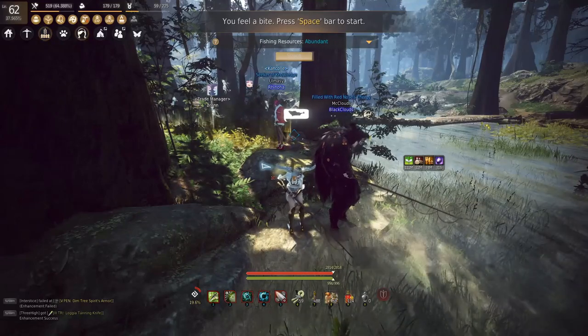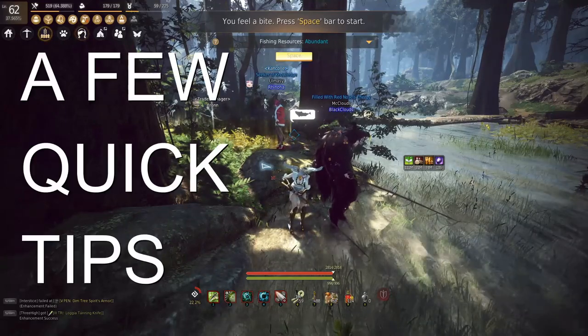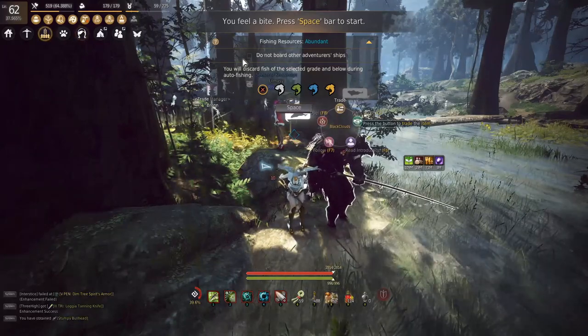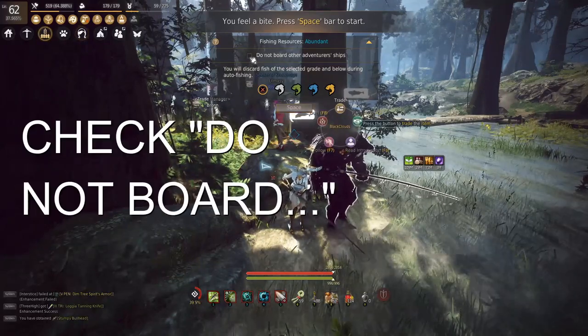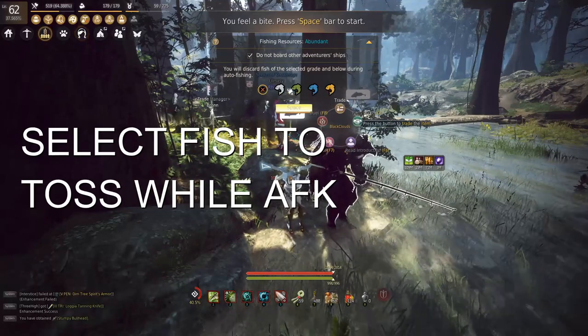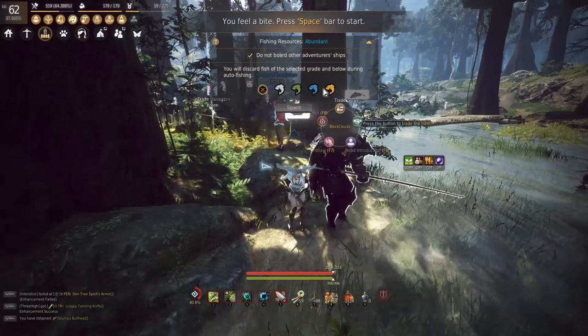In all actuality guys, it is very easy to get started, so go ahead and get started — let's make that money. Now before you take off, there are a few other quick tips you might want to know. First is to know what to do when this little tab pops up — you're going to always want to click on 'do not board other adventure ships', and depending on where you're at, choose what to click on depending on what grade fish you want to throw away.